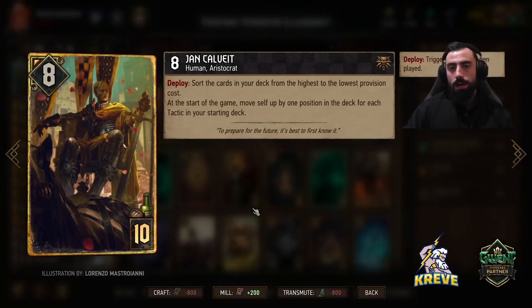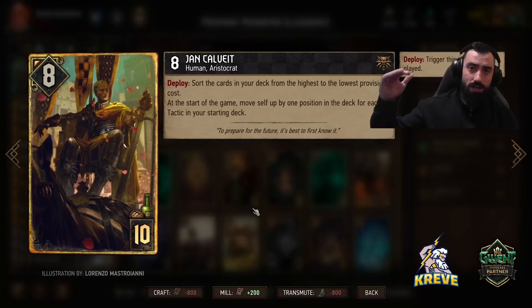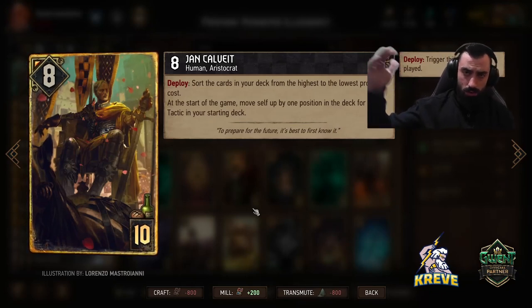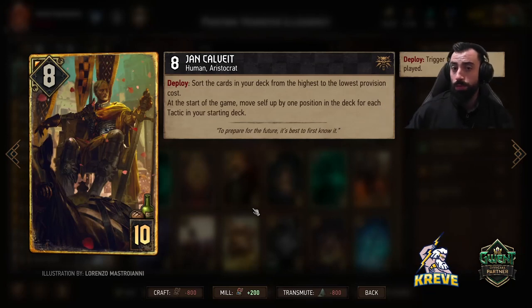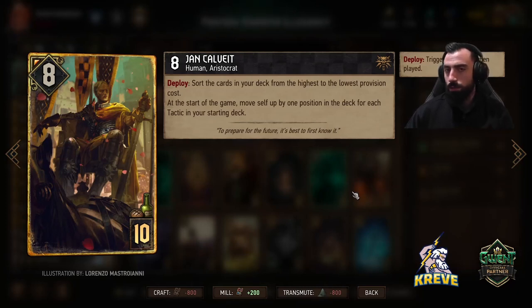So with Calvate — Calvate ensures we get all of our top end cards, all the golds that we really require when playing this deck. It's a card you'd like to play round one first thing. It's going to sort the cards in our deck with the highest at the top and subsequently lower provision cost from there. So basically we pull into all of our golds as each round unfolds. Play Calvate as early as possible. If you've got him round one, always play him round one — unless you're versing a mill deck, because they could get rid of your best cards.